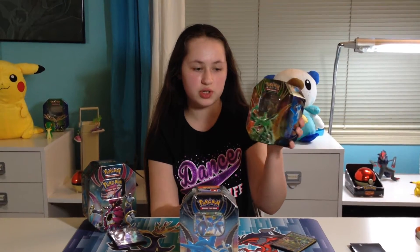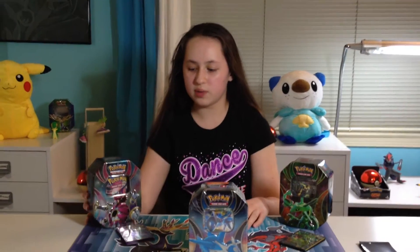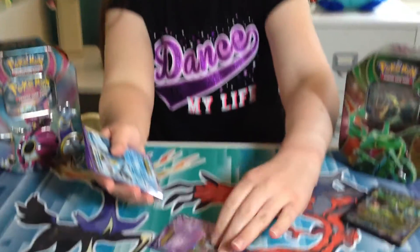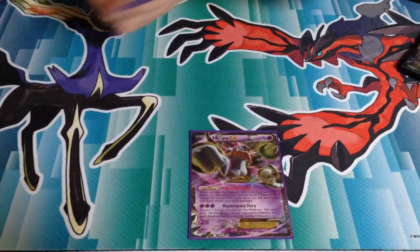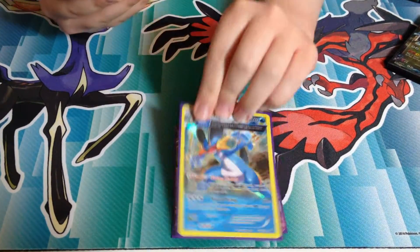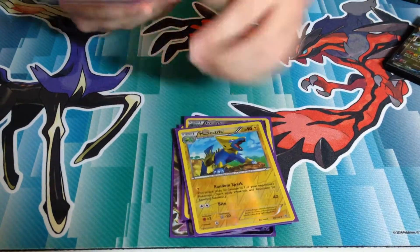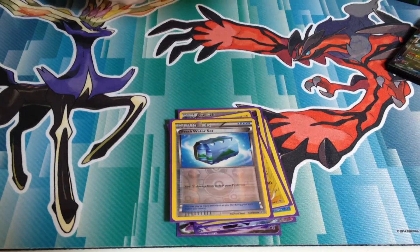Hey guys, I'm KHA3 and today we are doing the third and final part of the tins — the Ancient Origins, Powers Beyond. And in the first part we did the Hoopa EX, and I'll show you again what we got. So we got the Hoopa EX in the front, Kyurem EX, Swampert, Hollow Ancient Trait, Golurk, Gengar, Freshwater Set, and Vaporeon.